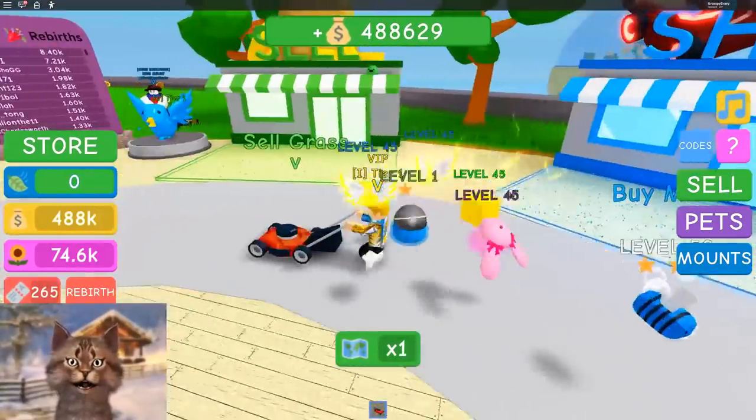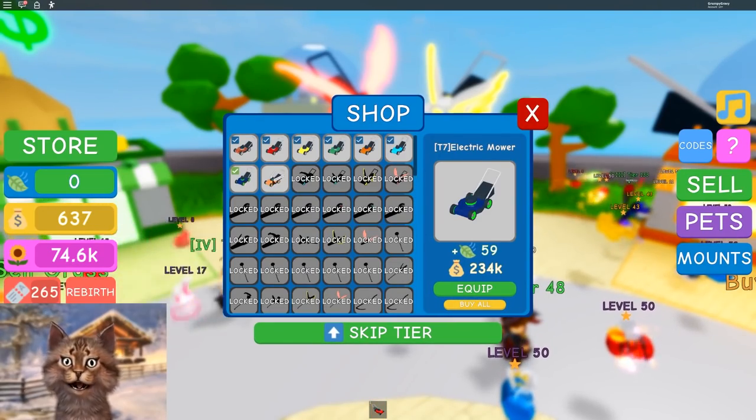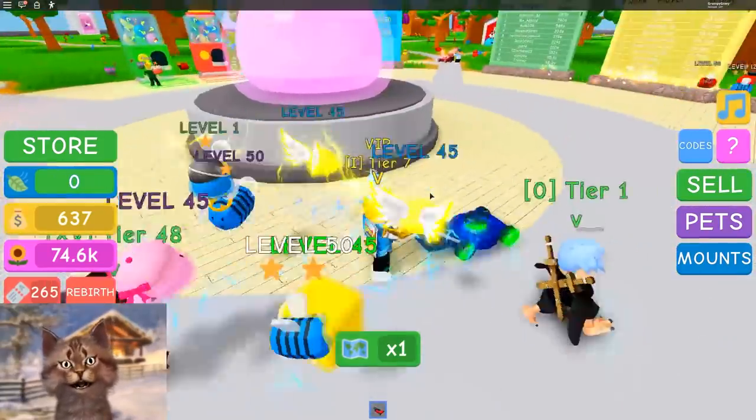And then we have 400k. Time to buy the lawnmower. So I'm gonna just click buy all. And we got like a turbo lawnmower. Look at this crazy lawnmower I just got — it's like a turbo one. That's awesome.